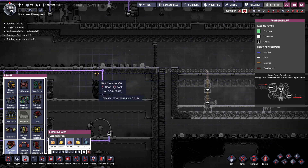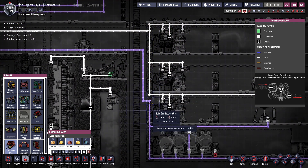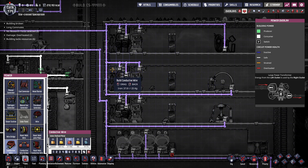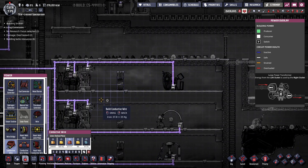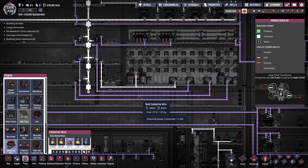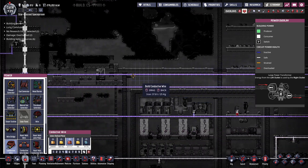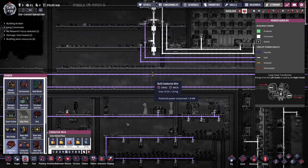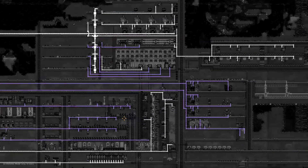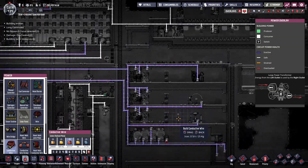We're gonna need a little bit of power. This might mean our power over here is going to be over capacity. We might actually need to run — we can borrow a little bit of power from here. We might need to put another transformer in. Let's take this out, extend this down one, put in four transformers right here — it can handle all this, though it's killing my horizontal power network.